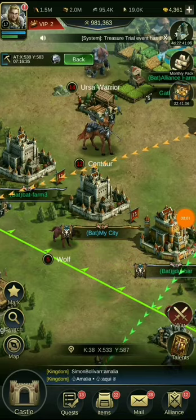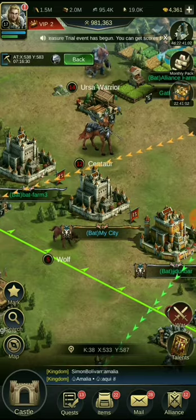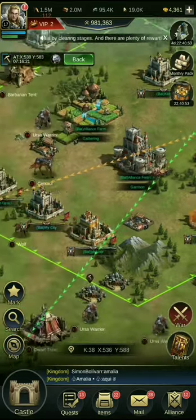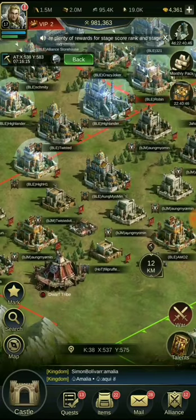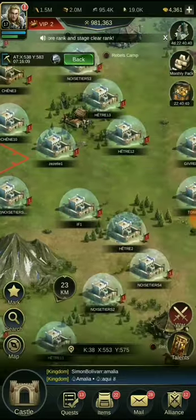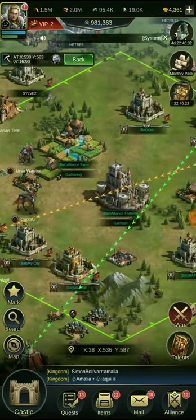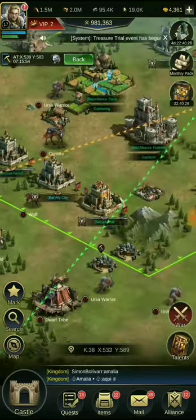Hey guys, welcome back. This is a bat farm and the alliance name says 'bat.' This video is about farming in a kingdom game where you want to grow your castle. As you reach higher levels, you need more resources. You can buy resources, but the game restricts you to one pack of the same class each day, so it's better to farm — that's why I made so many farms here.